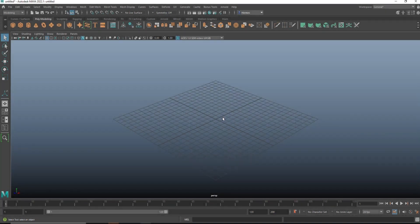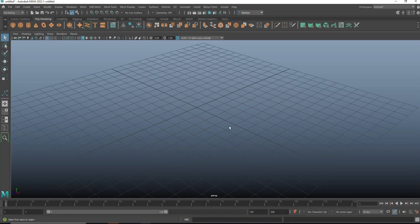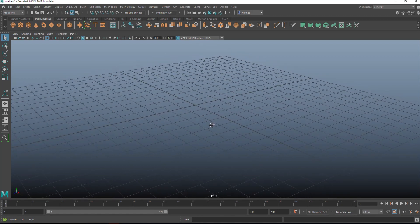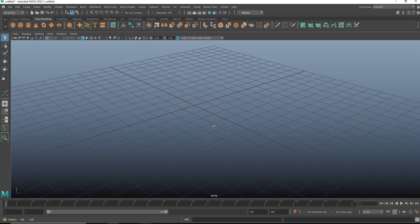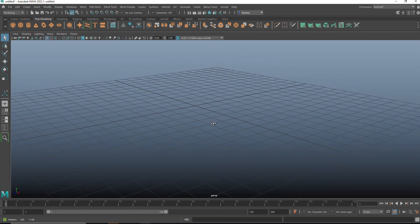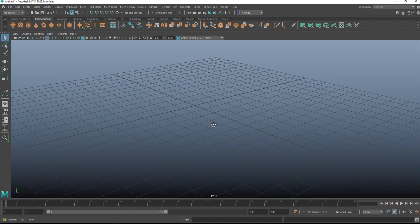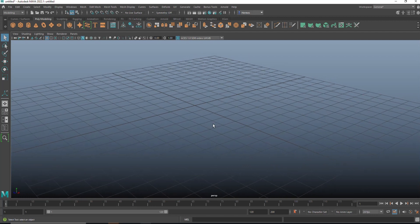Hey everybody, welcome back to the channel and welcome to a new video. So we are doing something different today. I basically received a question to take a random polygon object and turn it into something that looks a little bit sci-fi. So completely freestyle — I have no idea what I'm going to create yet, but we'll see.